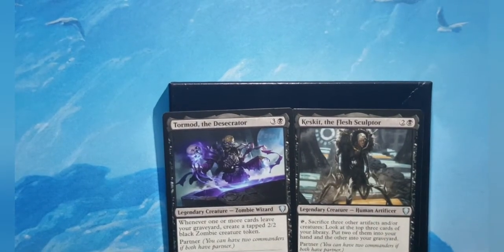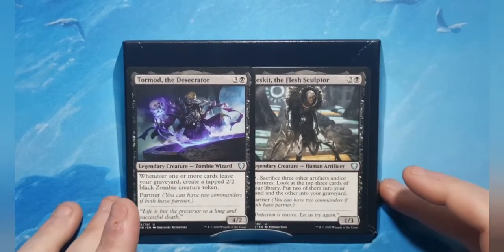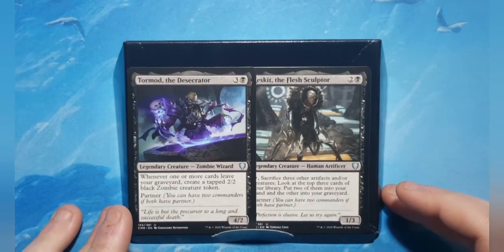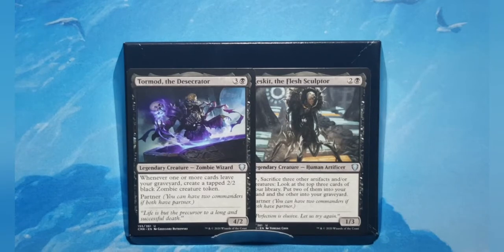That is my Tormod the Desecrator Commander deck — technically it's Tormod/Keskit. This is all based around Tormod, but because Keskit can go in the Command Zone as a partner, you have access to it because it does what you want: it puts things in the grave, puts things in your hand, and filters through your deck.